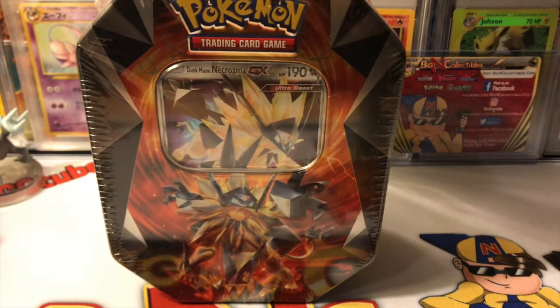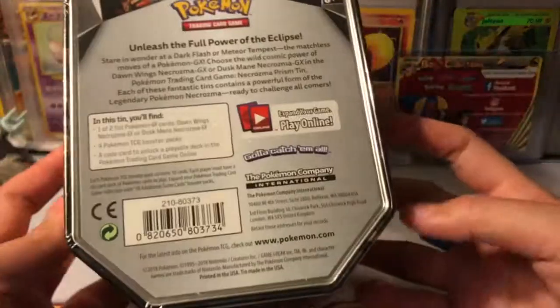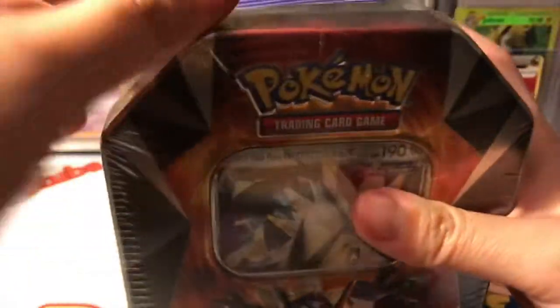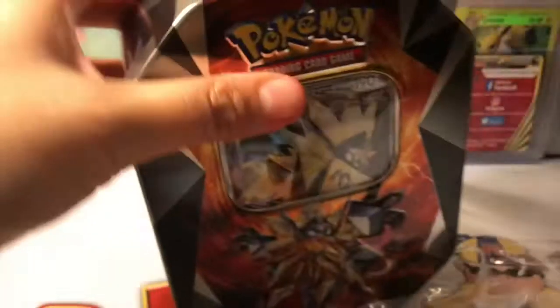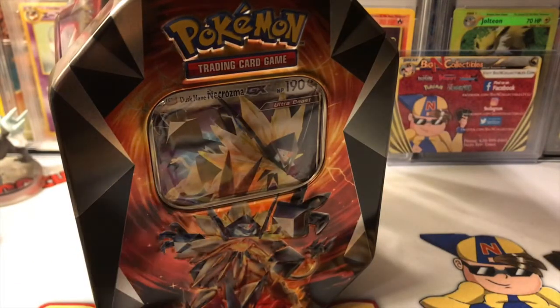What is going on guys! Today we're opening another awesome tin — we got the Dusk Mane Necrozma GX tin. Super excited. The artwork on these boxes is absolutely insane. Definitely better than the regular Solgaleo and Lunala tins. I'm not replacing them, but adding this one to my background. I really love these tins.